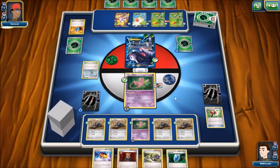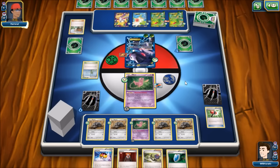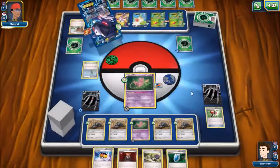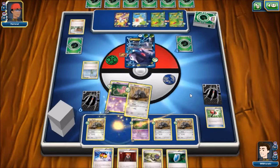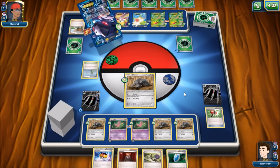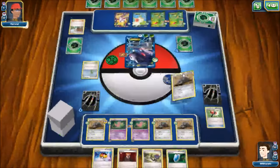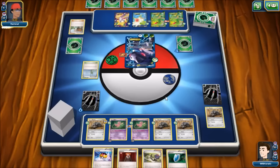Next turn when he knocks us out again, we can attempt Teammates for Life Dew — that would definitely be helpful here. He Sycamored himself down to six cards in deck. We see Red Signal, bringing up one of our Durants. We'll get a Durant knocked out but we'll be able to Teammates for Life Dew and probably another Revive — we should have one or two left depending on prizes. He gets one prize card, but we can run him down pretty well from here.